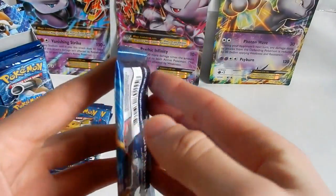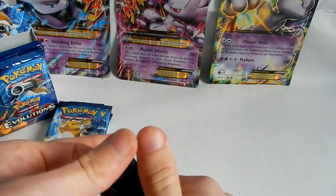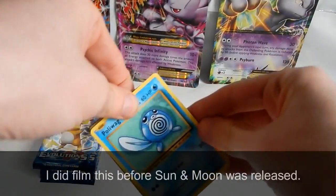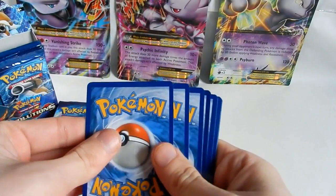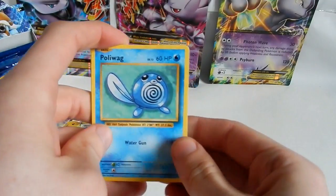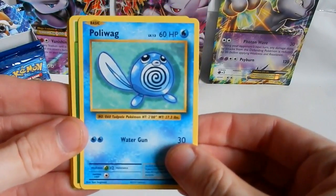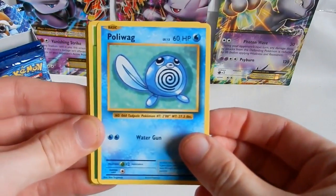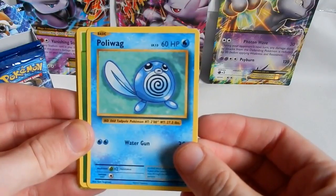And the second pack — could be a Charizard EX. As I film this it's just before Sun and Moon's release, so if Charizard is in Sun and Moon you've got a Charizard GX to look forward to — I'm sure they'll do that. Anyway, I shall stop talking apart from naming the Pokemon and cards we pull today.